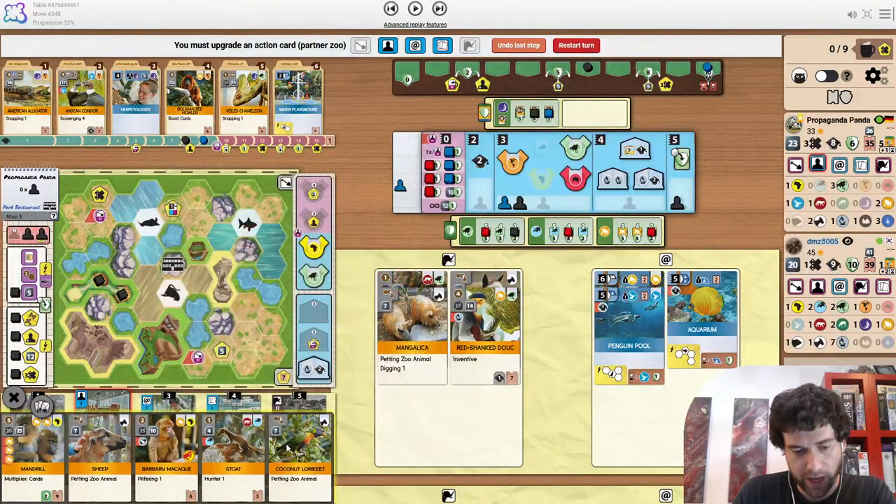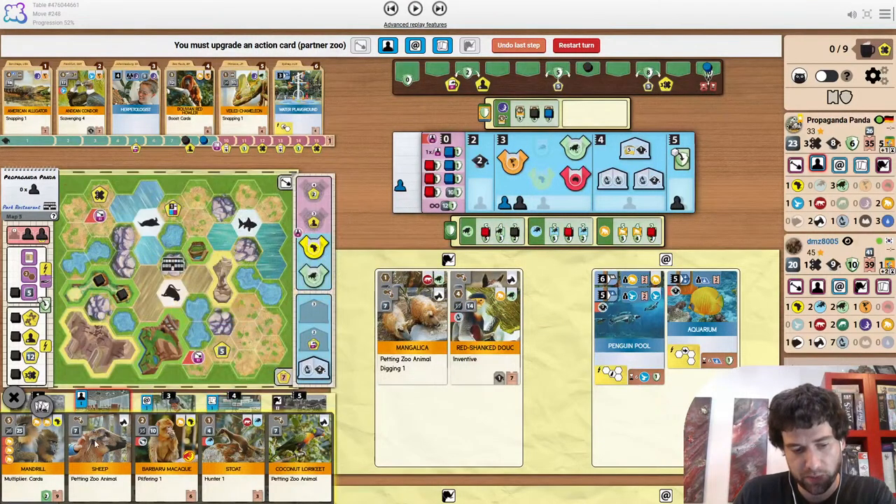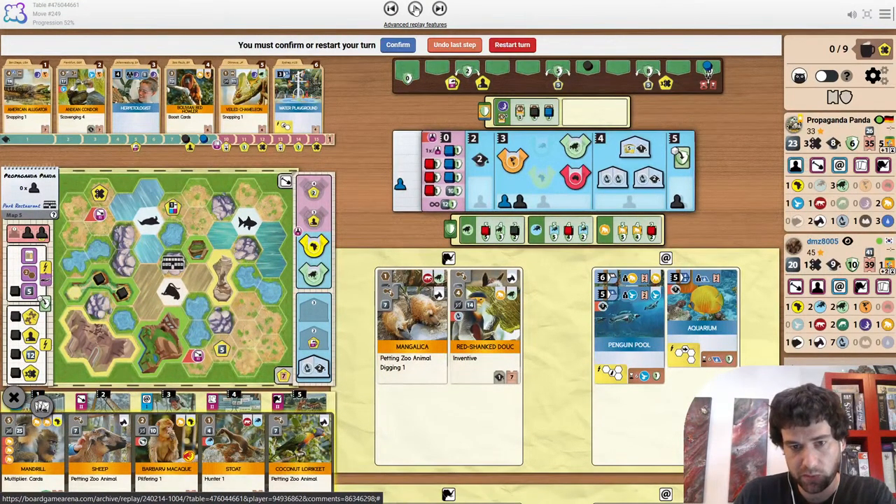So we can always play Maquok and petting zoo. I'm wondering if he's going to do style points to play the sheep — like bragging that he already had a petting zoo — or just not revealing more of his hand and playing the lorikeet. Sort of interesting decision coming up.